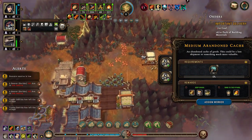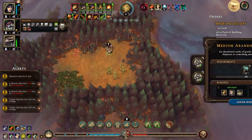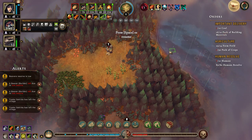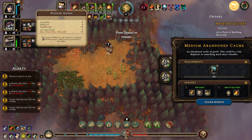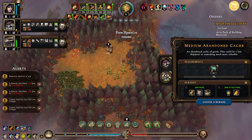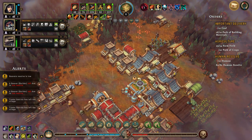I'd like to build another farm here. Do we have 10 simple tools? We have 10 simple tools. Pickled goods would be good for the beavers - pickled goods would be good for the lizards, but also the beavers. And the beavers are not happy campers right now. The 20 amber and the half resolve... We don't have any homeless - that's good!